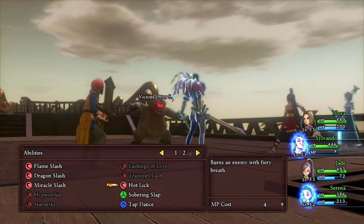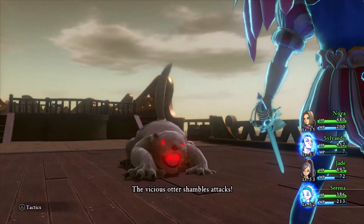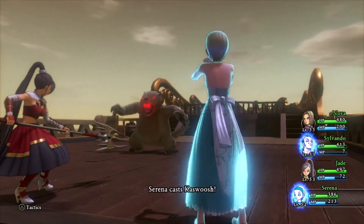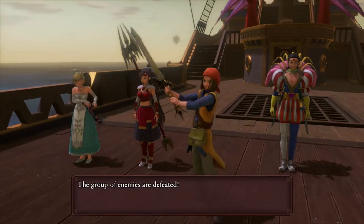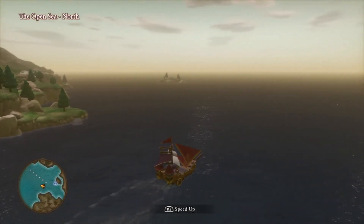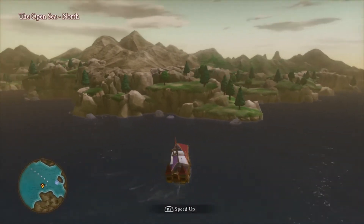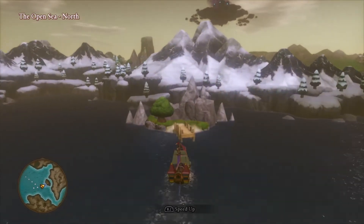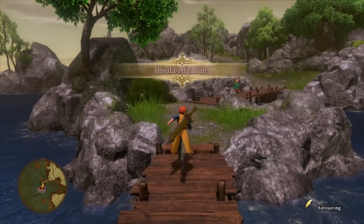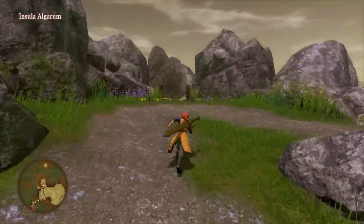I'm definitely going to have to do some preparing before next stream, kind of like what I did for Heroes to get the list of mini stuff to complete. Let's see the side quests — getting recipe books and stuff. Oh wait, I'm going to this island. I'm just going to make a list of enemies for next stream and hunt them down.